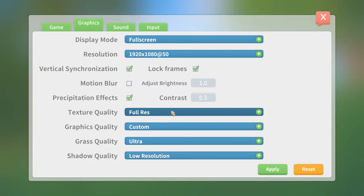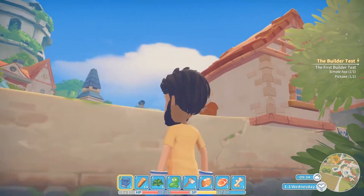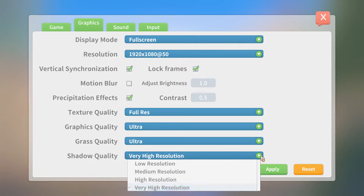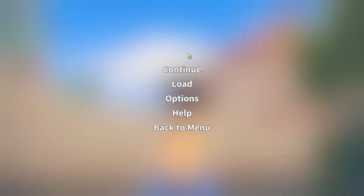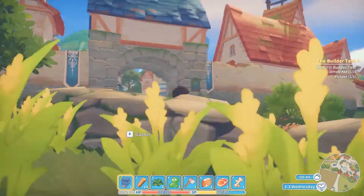Let's try that. Apply. Okay, continue. I see — grass is all wavy now and it moves when you walk over it as well. Let's play around with this another day. Let's just get it back to what it was — Custom, Ultra, very high resolution. Apply. Meh. It does look like too much antialiasing making it a bit blurry looking.